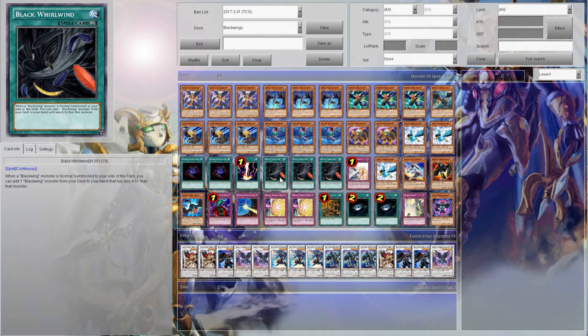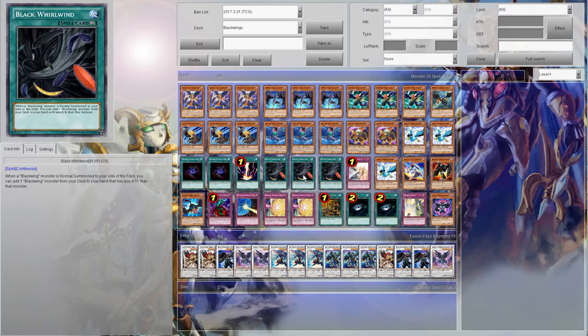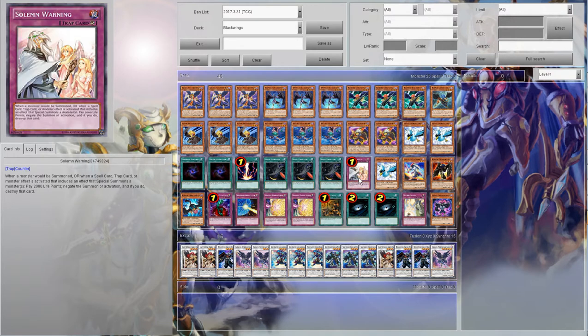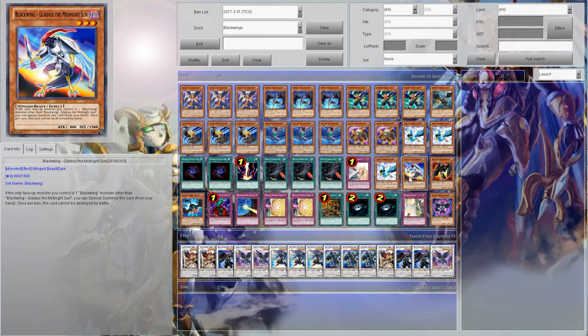Raigeki is so good man — destroy your field, blow everything up. Black Whirlwind: when people accused Larry of stacking because he'd open one, it just allows you to search for a Blackwing — the Blackwing has to be weaker than the Blackwing you summoned, so it's OTK for days. Solemn Warning — solid card. Third Blizzard. One Gladius — can only be special summoned if there's only one face-up Blackwing monster on the field.